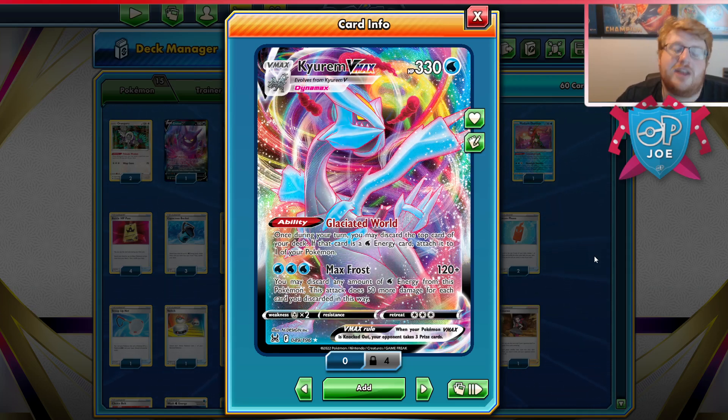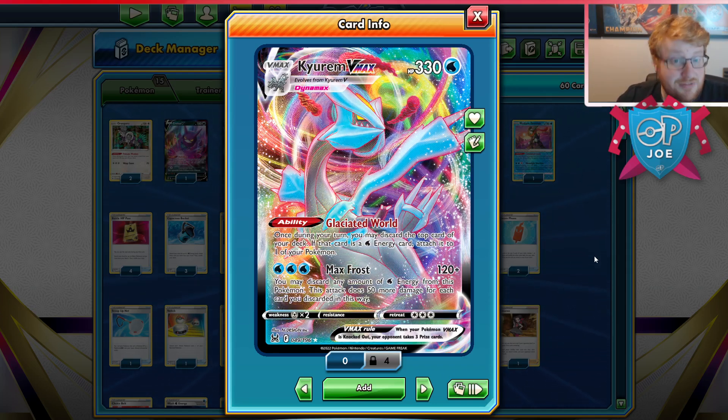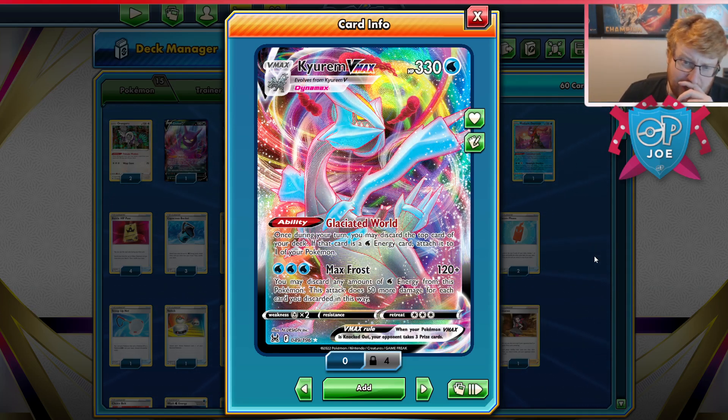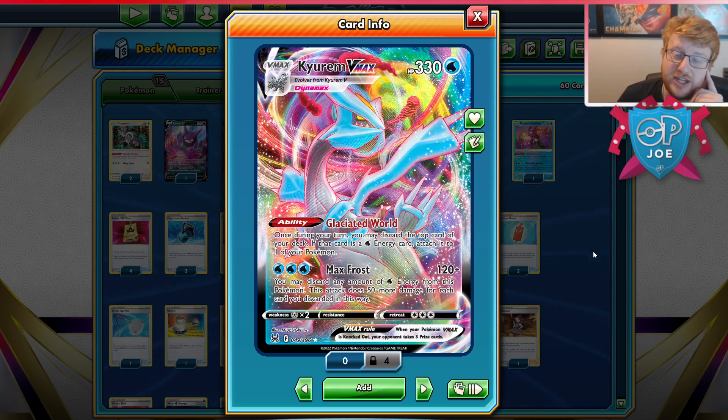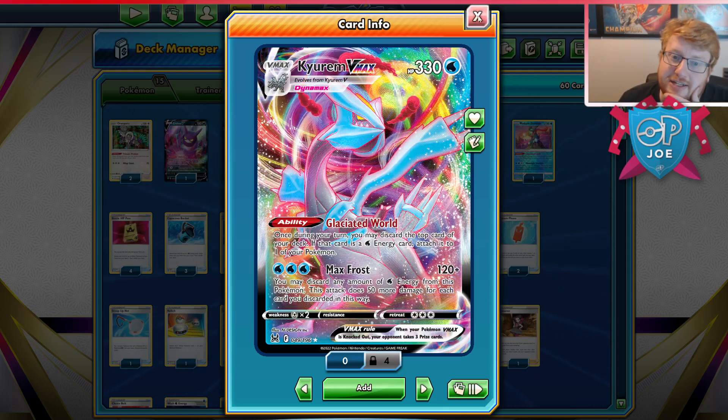Glaciated World is not only very helpful for powering up Kyurem itself, but can also be used to power up Palkia as your backup attacking force, or the Radiant Greninja, which is a great spread option to have in the deck as well. It's a pretty versatile, very strong attacking VMAX Pokemon with chunky hit points. We can also use Wash Water to deny Star Requiem, which is a very strong option because Giratina is a deck we have to respect in the format.